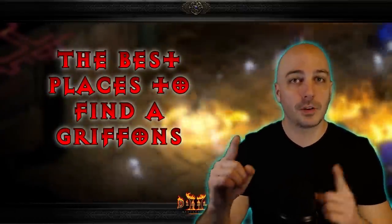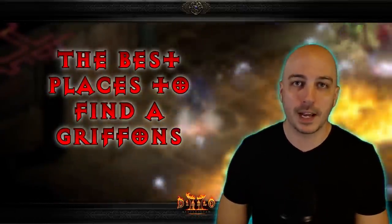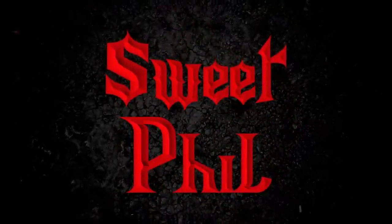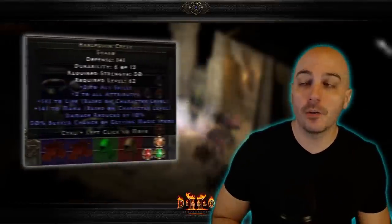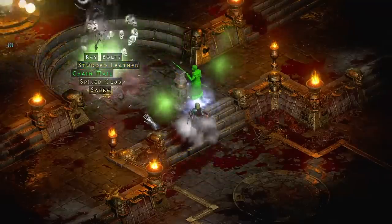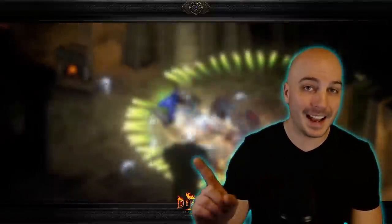But where can you actually find one of these, and where are you going to find it the absolute fastest? That's what we're going over today. You might think to farm Andariel or Mephisto, but that is not going to be the case — these monsters are not high enough level to drop that type of item. So we're going to have to look in some other areas.